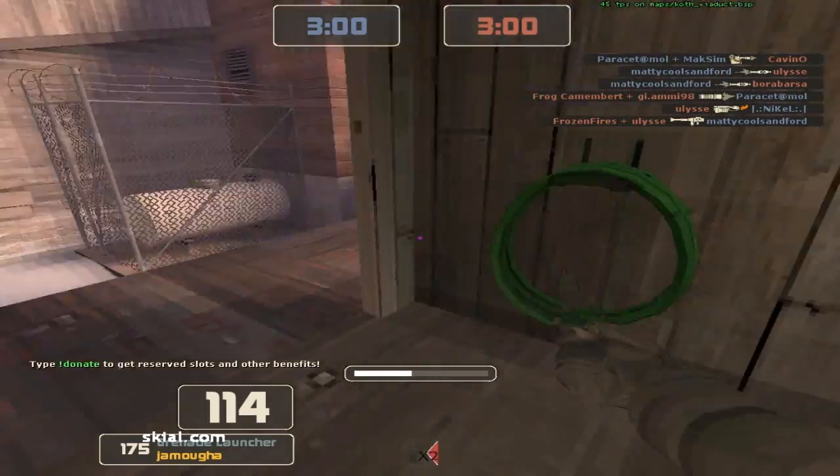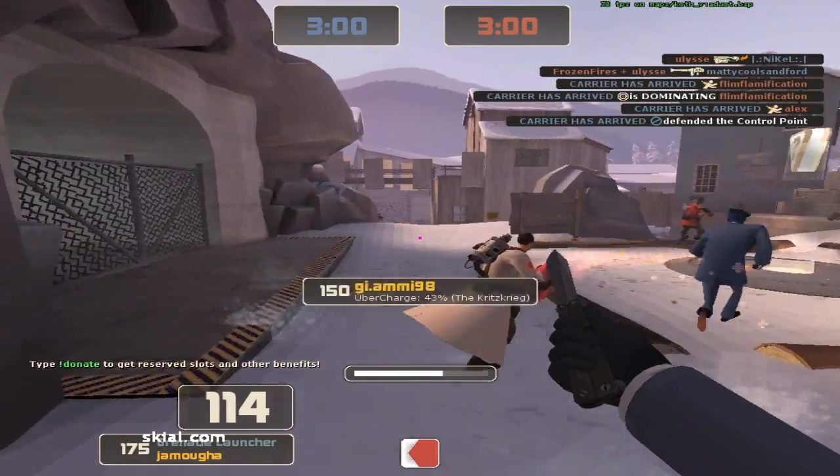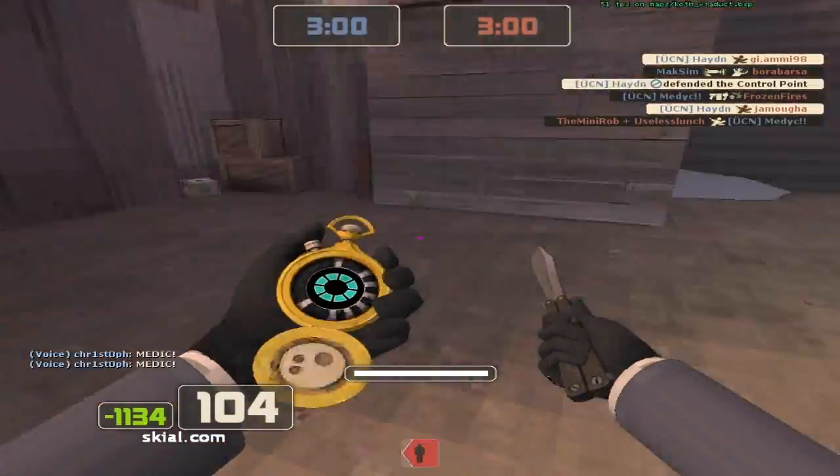So I'm playing as Spy on Cothfire Duct with the vintage Dead Ringer, the Enforcer, the default knife, and the default Electro Sapper. I run up here right off the bat and get a nice kill on the medic and a side stab on the Demoman.